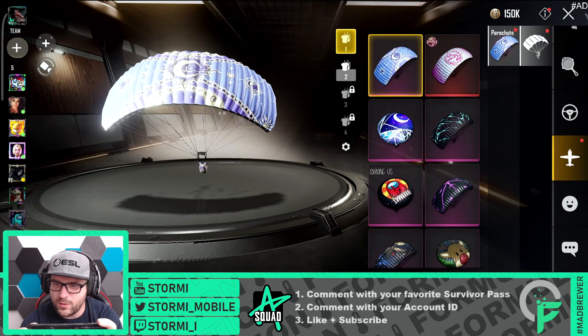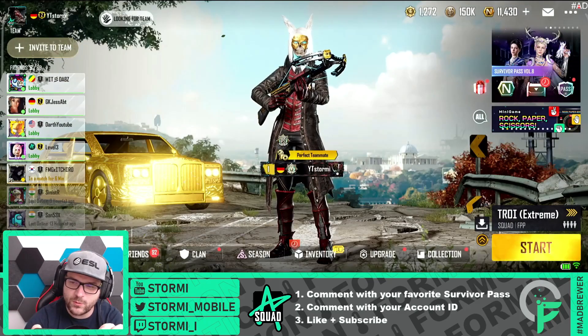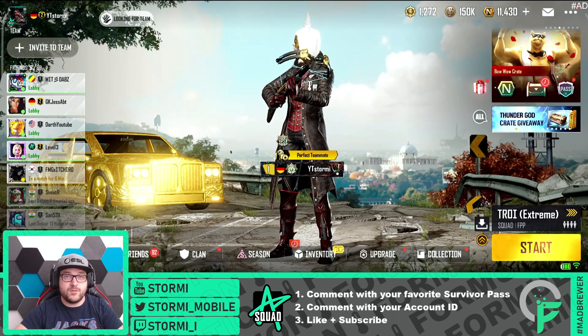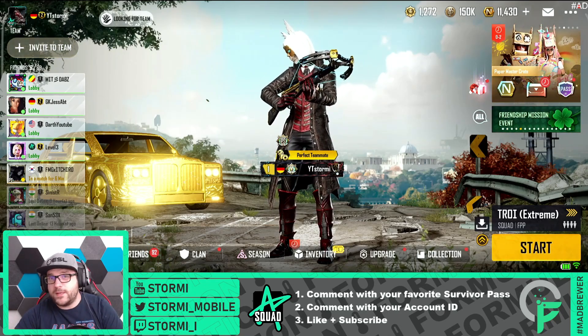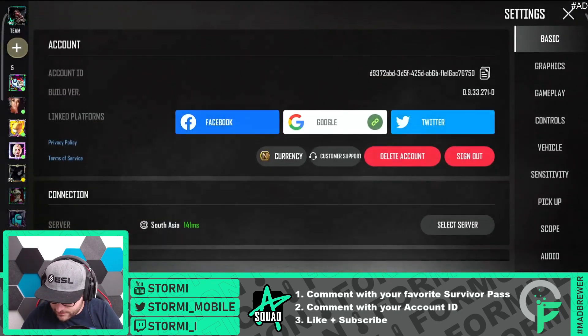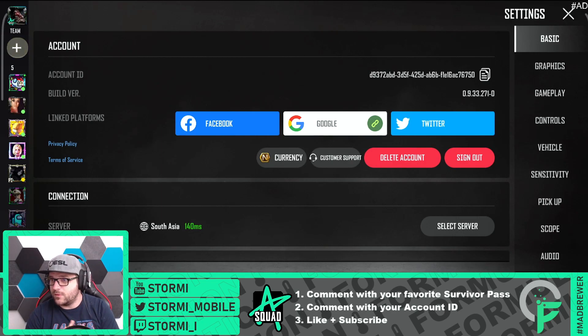How do you now participate in the giveaway? It is quite easy. There will be more videos in the next days as there are some events and other things to come. Comment with your in-game account ID — you find it right there at the settings, the thing which you can copy from the top mid-right. Then comment with your favorite survival pass, so it's 1 to 8 — please let me know in the comment section. Like the video and subscribe. The giveaway will end next Monday during the stream somewhere in the evening, and we may pull another winner in the stream. Good luck to everybody who is participating.